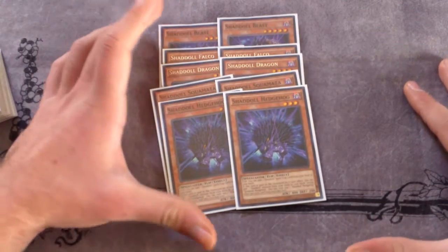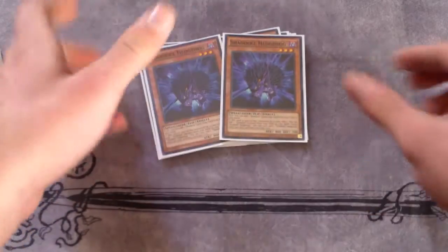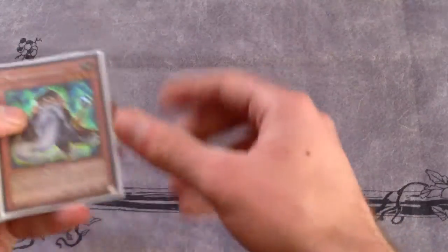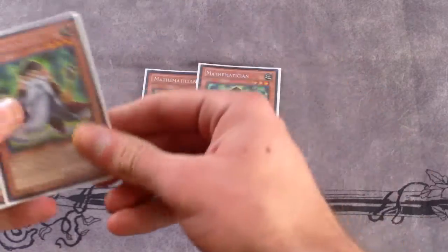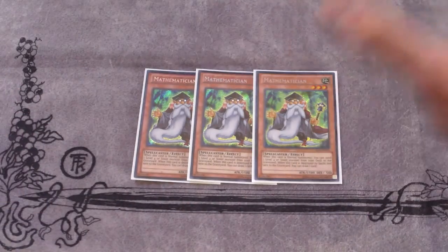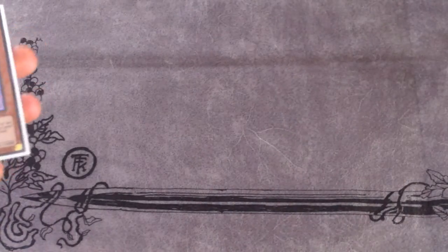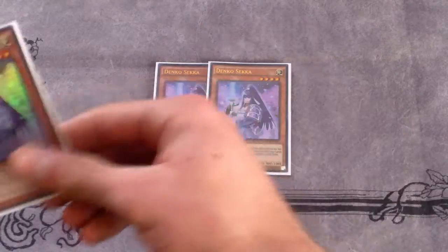Three of Hedgehog is too much but two is a perfect number. So seven fusions now altogether that you can get back — or get from the deck rather. Still playing the Mathematician engine, still a very powerful card in Shaddolls, especially with Shekinaga being Earth so you get the draw when he's destroyed by battle. Not a bad deal.